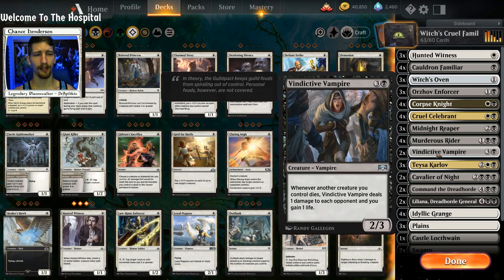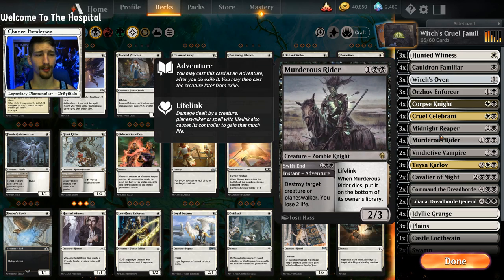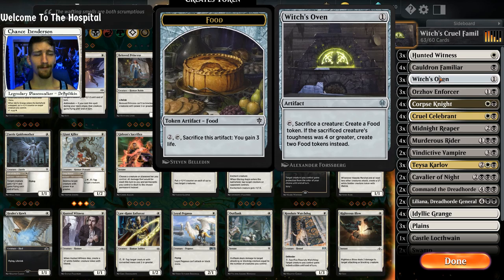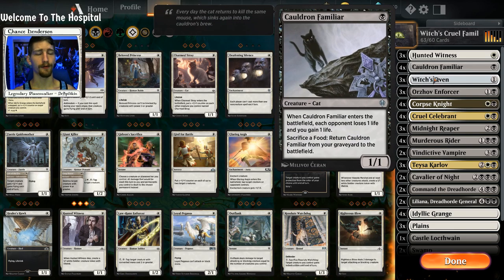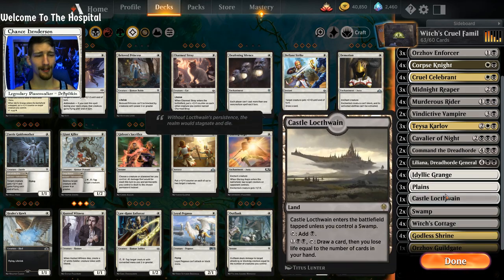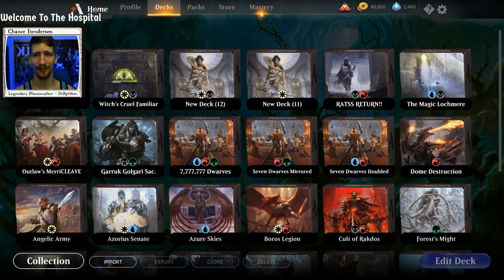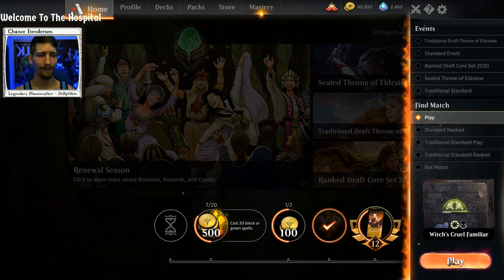If you want to throw in Kaya's Wrath, that would also probably be really, really good in this deck. But the main focus for me was the Witch's Oven, Cauldron Familiar, Corpse Knight, Cruel Celebrant combo — which, again, is a mouthful, but it's an awesomely fun combo-packed mouthful. So we're going to go ahead and hop into our matches without further ado.